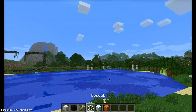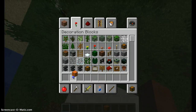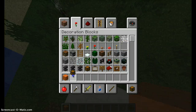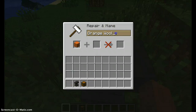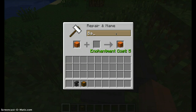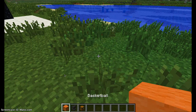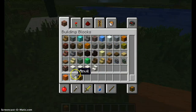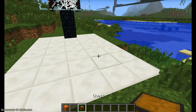Now what you do need is an orange wall, a chest, and an anvil. What you do with the anvil is just place it and name it basketball. I just named it basketball, and you just play. But if you don't want to play right now, that's why you have the chest.